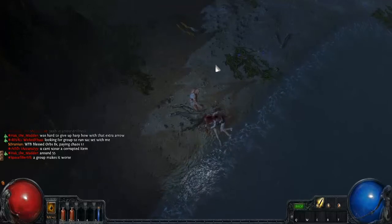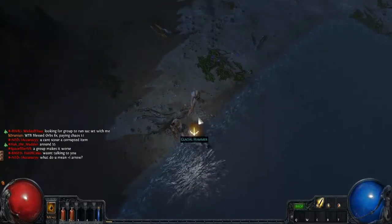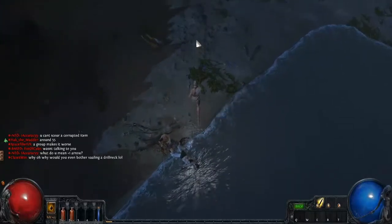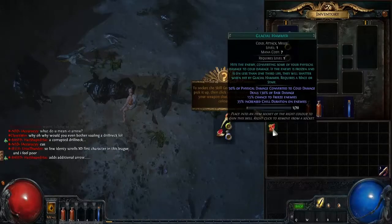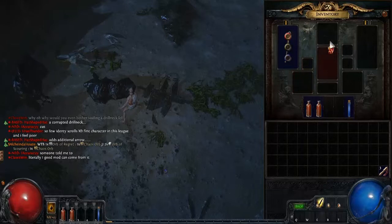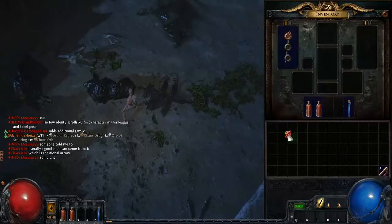I'm assuming exile is like something that happens when you do a crime — like instead of going to jail you're brought to this island or something. I'm not 100% on that. Press I to access inventory. Okay, we have a great black... I don't know if I can equip it. This is of no use to me.